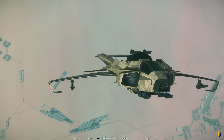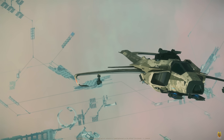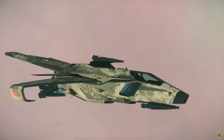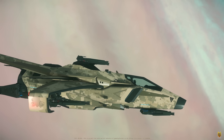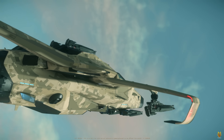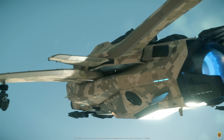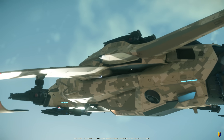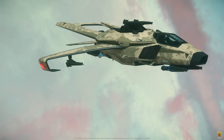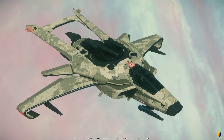Hey guys, welcome. Star Citizen Alpha 4.6 is already in the Wave 1 PTU, and one thing I really want to find out is whether there are any engineering changes. I didn't read anything major in the latest patch notes. I've also checked the change log on the SP viewer — nothing changed regarding ship armor, components, or ship weapons. But that doesn't mean there won't be any changes later down the road during this patch cycle. So in this video, let's do a quick ship damage and engineering test, both against player ships and against NPC ships, to see if there's any change that CIG didn't tell us about.